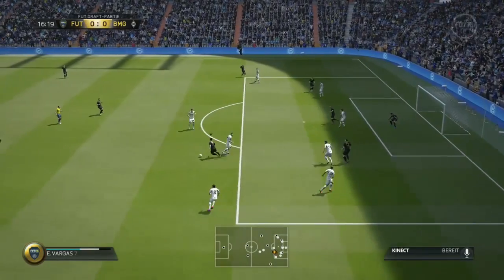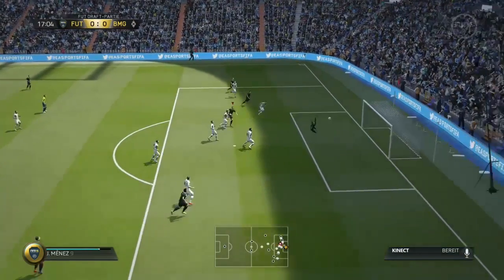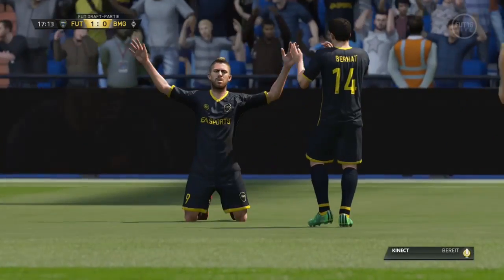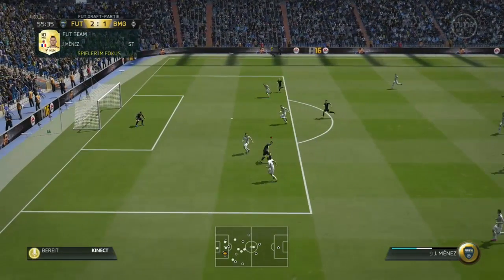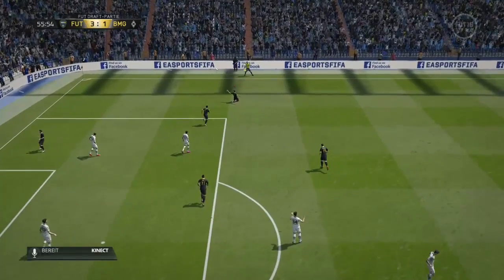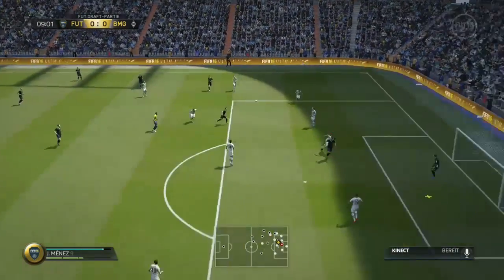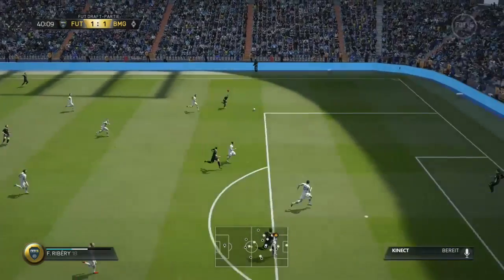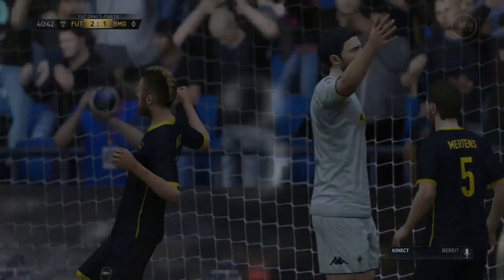At number 4 we have Jeremy Menez — a 4-star skiller from AC Milan. He's got an insane card this year with 4-star skills, 4-star weak foot, good pace, good shooting, and good dribbling. Last year he wasn't a striker, only having some in-form cards, but this year he's a striker and he's really really good. I played against the computer on professional in the demo and it was very hard for me to score, but Menez made it very easy.